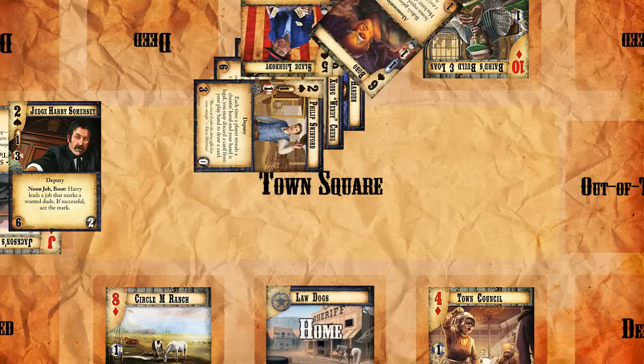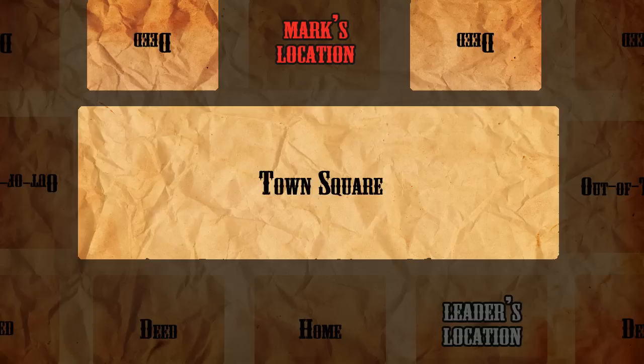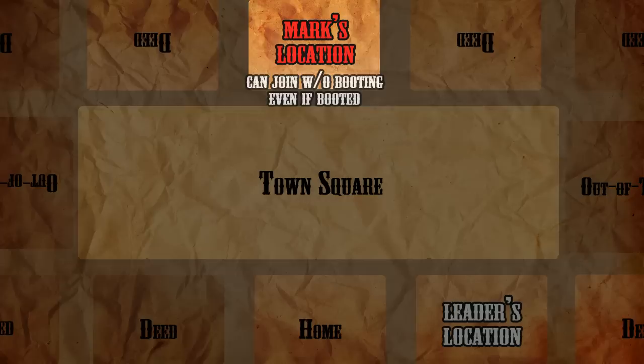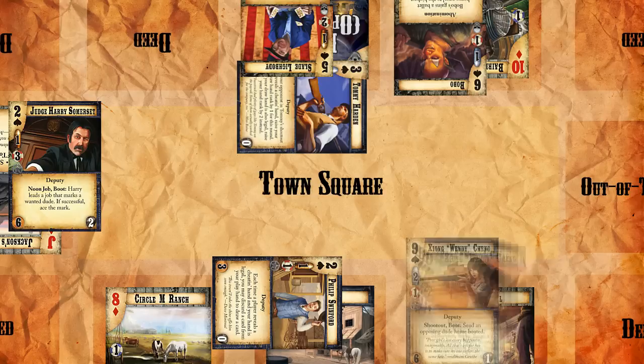Forming the posse first gives our opponent the information they need to gauge the strength of our posse before they have to commit people to the defense of the mark. Unlike a regular shootout, we have some special rules about who is able to join the leader's posse. Unbooted dudes who are either at or adjacent to the location of the leader can join, as well as unbooted dudes who are adjacent to the mark's location. If you have dudes who happen to already be in the mark's location, they can join regardless of whether they're booted or not. Note how this slight difference allows many more dudes to be eligible to join the leader's posse than in a normal shootout. Now that we've formed our posse, everybody in that posse is going to have to boot, except for the leader and any dudes already in the mark's location.